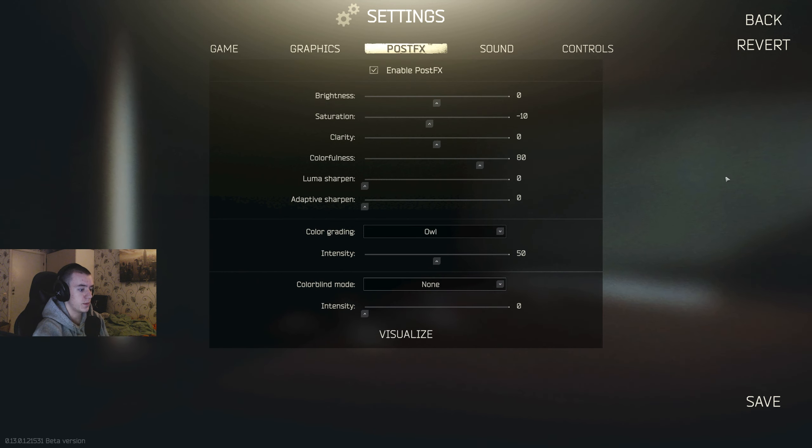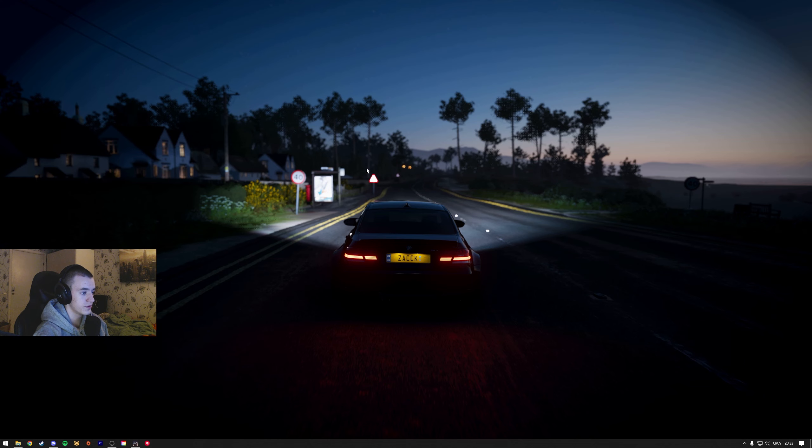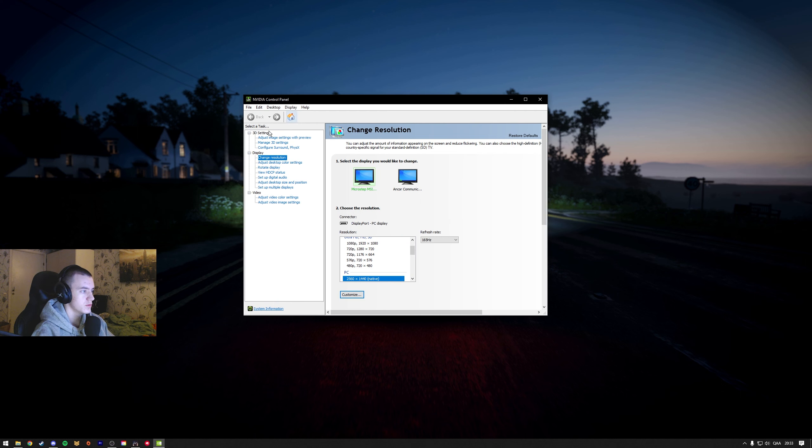The last one I would suggest is Chillwave. It just pretty much darkens the game. And you might say, why the fuck would I want to make my game darker? But this one you should only keep on max 25 — it just adds that depth to the game, which is really nice. The settings I use are: Owl on 50, brightness 0, clarity 0, colorfulness 80, Chillwave 0, saturation minus 10, Montreal 0.